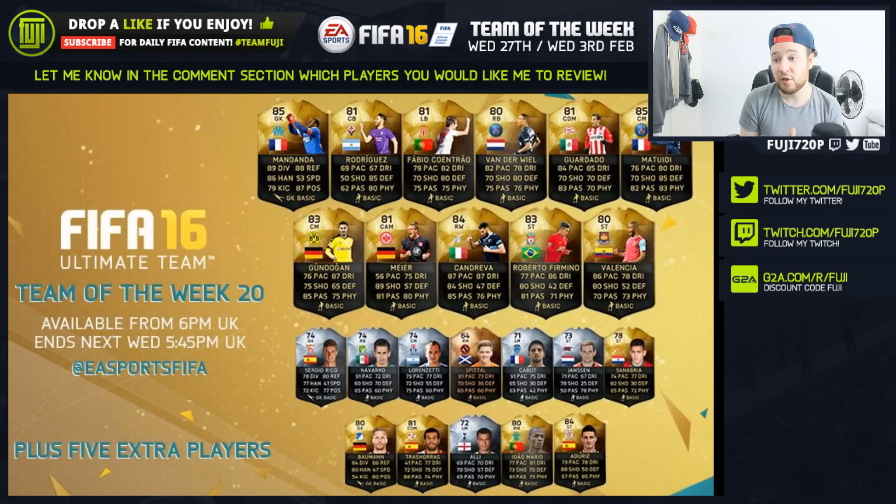Anybody on the bench worth mentioning? Oh, Danny Alves is there — his upgrade cards. Once the upgrades come out, if you're wanting to invest in a player, pick him up — they go up to a 74 silver, I think, or maybe even a rare gold. I don't know how they do that.